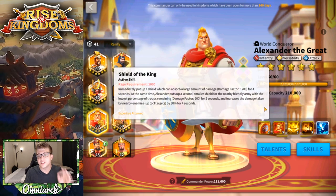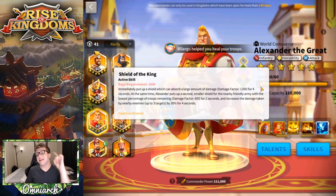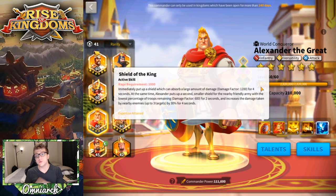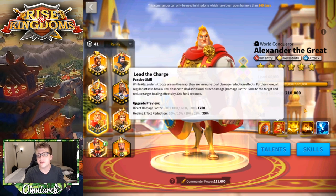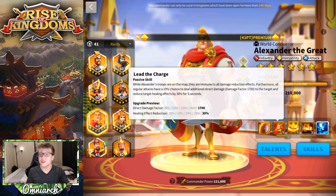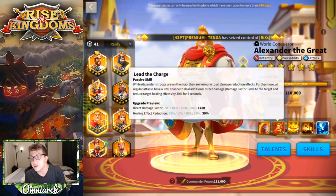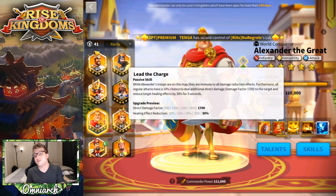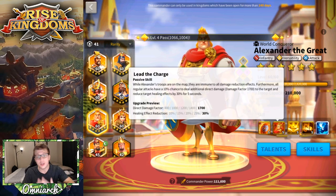Alexander is incredibly good at 5511. His first skill gives a nice shield for some tankiness, but he's also shielding the ally on the battlefield with the least amount of troops, making him a support commander too. His second skill gives a single target damage factor of 1700 — it's a 10% chance but it fires often — and it also reduces the target's healing by 30% for five seconds, which really cripples commanders like Richard. He also gets immunity to damage reduction effects, so you simply cannot reduce Alexander's damage.